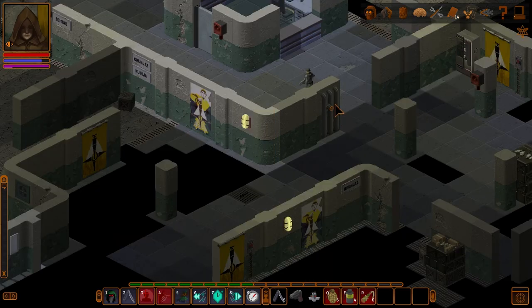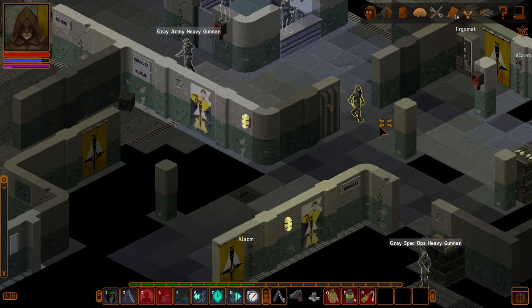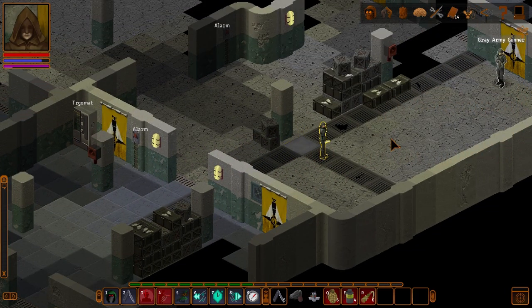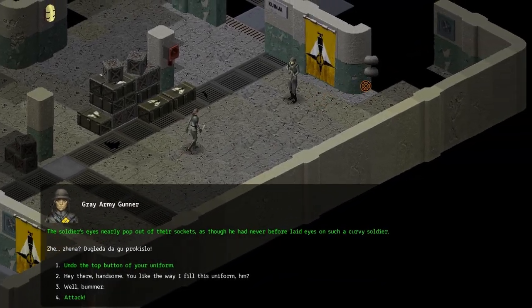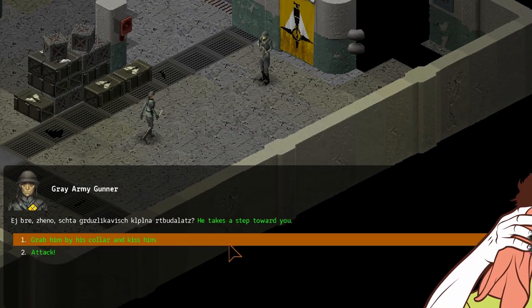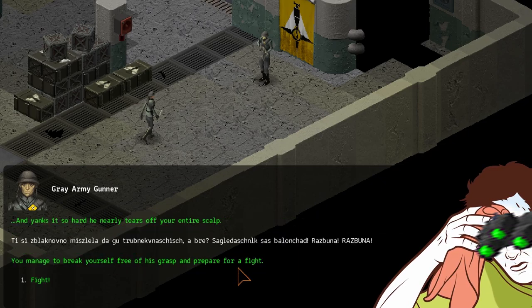As a male character, soldier and officer uniforms can be used to walk freely around the base, with some areas locked behind speech checks. As a female character, guards will see through your disguise if you get too close to them, and seduction does not work. However, uniforms can still be used to bypass cameras.